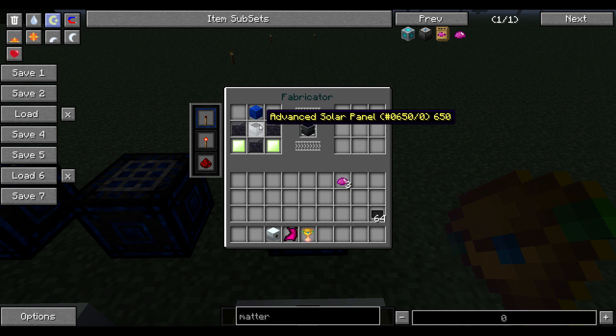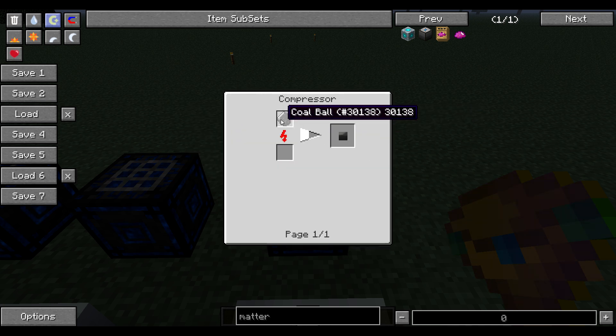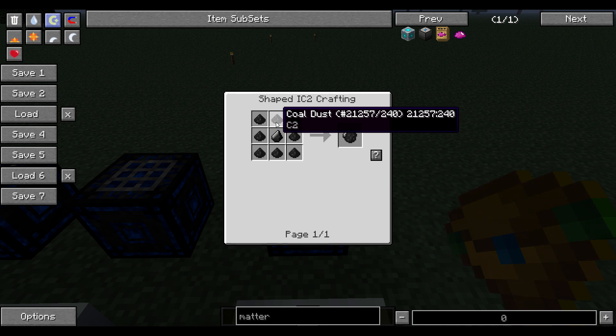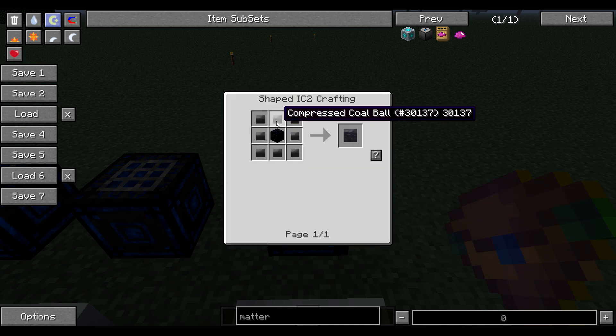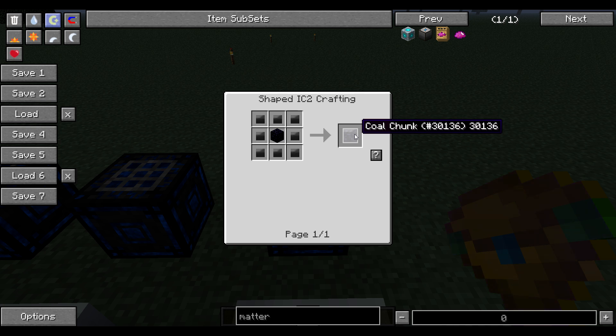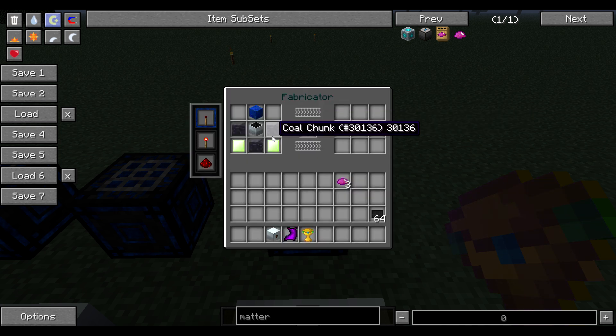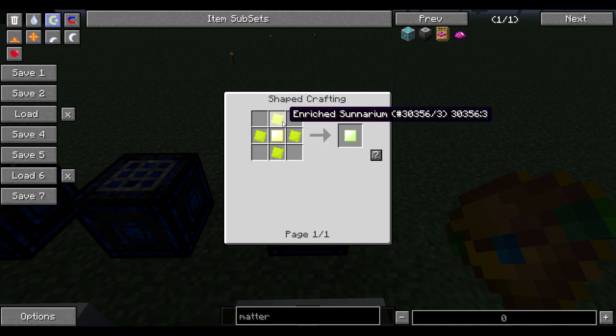So lapis lazuli block — we went over that. Coal chunk: you start from a coal ball to get a compressed coal ball. You get that from four coal dust by macerating or pulverizing coal. Then you compress those coal balls in a compressor, put that around obsidian, and you get a coal chunk — which isn't hard or that expensive.